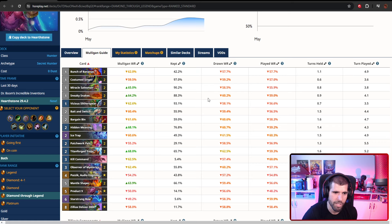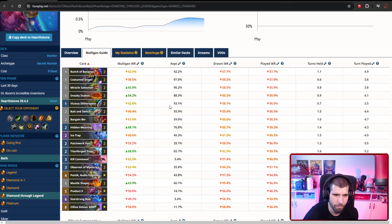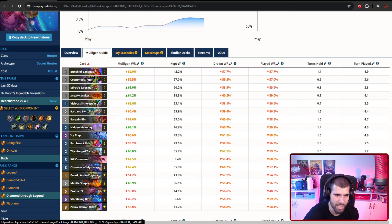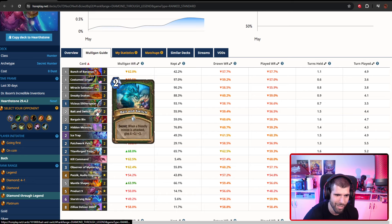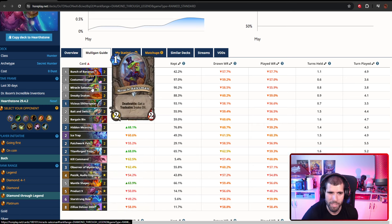The Bunch of Bananas lets you start buffing whatever you stick. It works amazingly well with Vicious Litter Spirit — not only do you get +1/+1, but also one extra attack for that turn for the Vicious, and you don't even have to use it on the Vicious for that +1 to happen. Costume Singer is amazing — you can thin out your deck; the more this thing sticks on the board, the better it is, because you'll have fewer secrets to topdeck and can draw other cards instead. Miracle Salesman is an all-around amazing one drop — one mana 2/2 with premium stats, and it also gives you a tradeable so you can cycle through your deck faster.